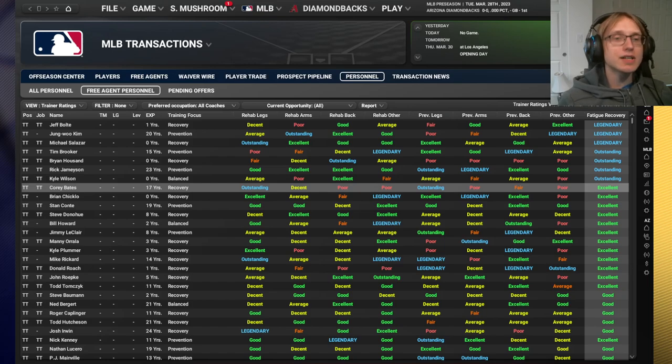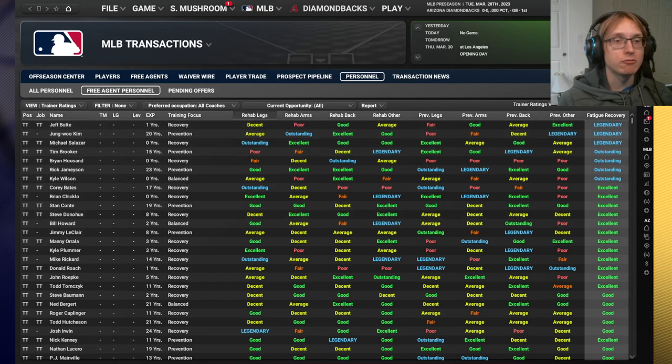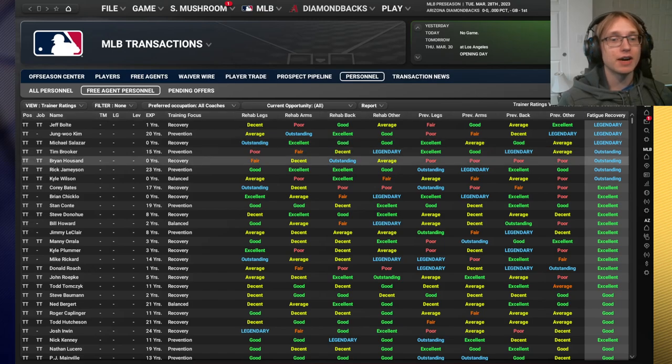Setbacks and speedy recoveries happen very sparsely, so even with the best trainers it's not that much of a benefit to have high rehab. Generally speaking, you're going to be looking at the right side of the trainer page: prevent injuries and fatigue recovery. Fatigue recovery is the secondary aspect of a trainer - how much fatigue players recover each day essentially.